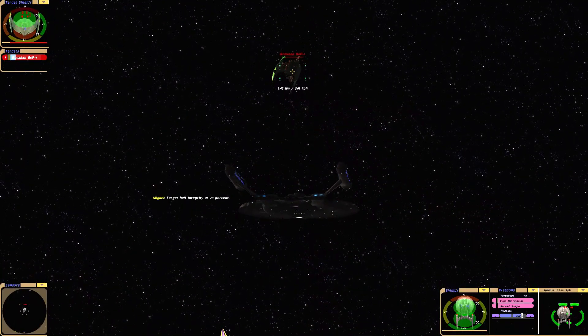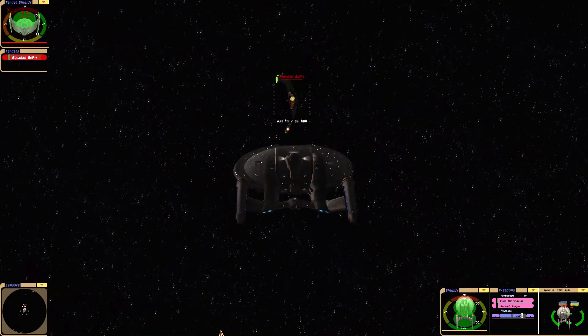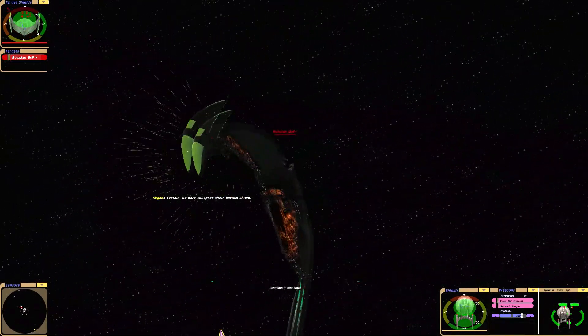Target hull integrity at 20%. Boom — collapse the bottom shield.